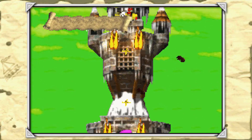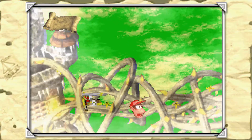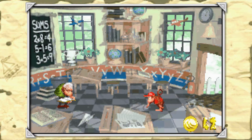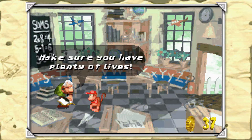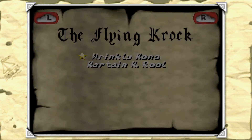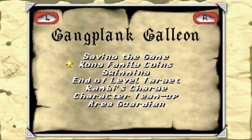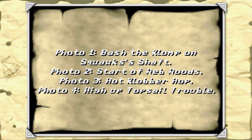Now I can finally show off how that looks and show you how you're supposed to use those hints - and then I'll have a completed save file that I can show off anytime I like. Wrinkly says: 'Make sure you have plenty of lives.' Totally worth five coins, right?